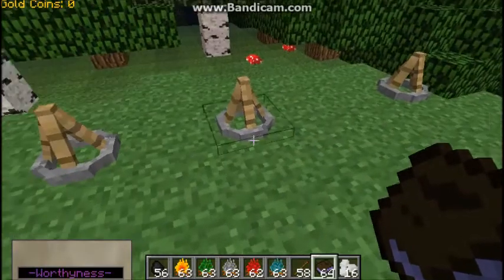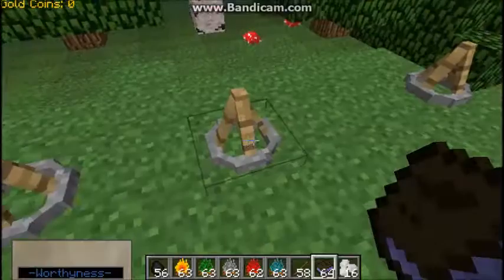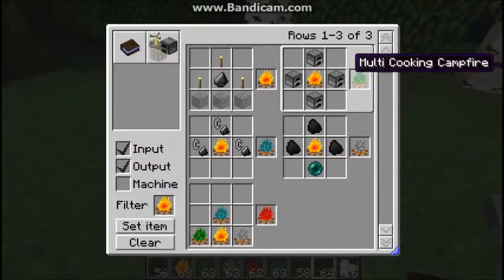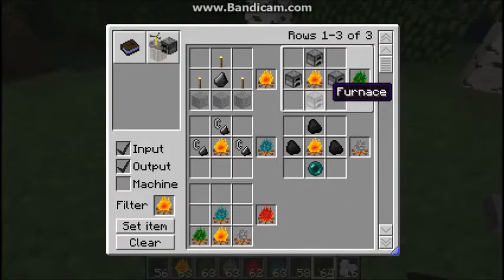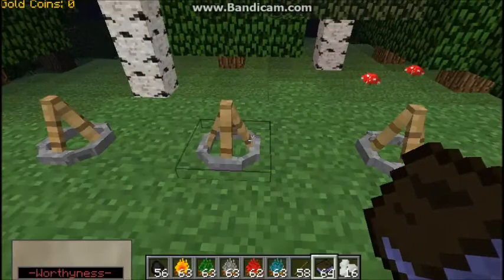We'll let that keep cooking. This next thing is the sheep cooker. Anyways, I need to show you how to make the multi-cooking — multi-cooking is made out of a campfire surrounded by furnaces. The furnaces aren't hard to make, so this is a really easy thing to get and it's really worth it.